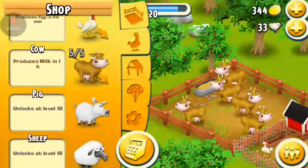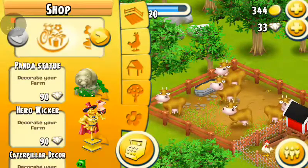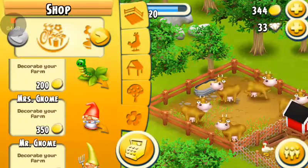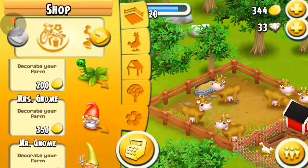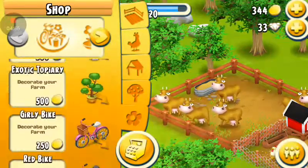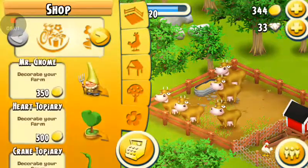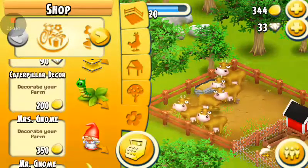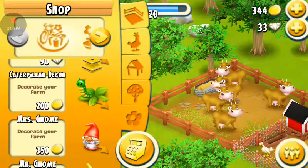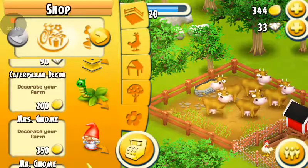Is there anything we can buy? No. Not there. No. No. Oh, I really like that caterpillar on a leaf — we should get that. But it's $200. I really don't want to spend that much money on it. It's a caterpillar decoration. Do we want it?